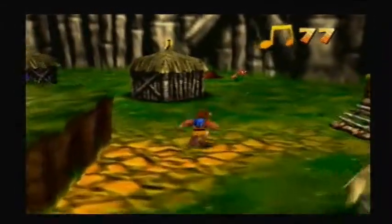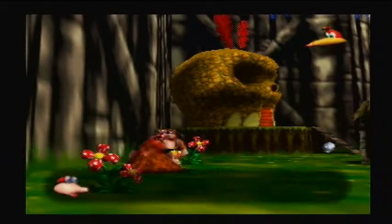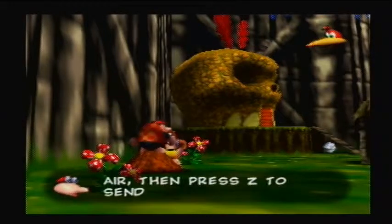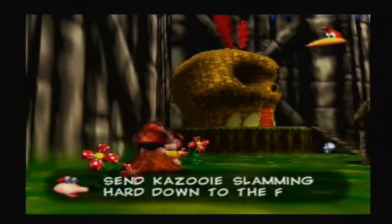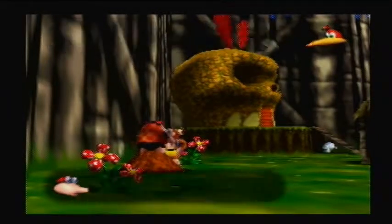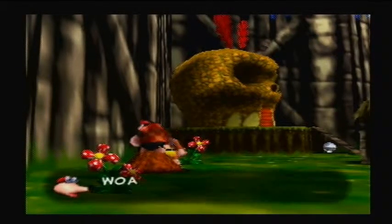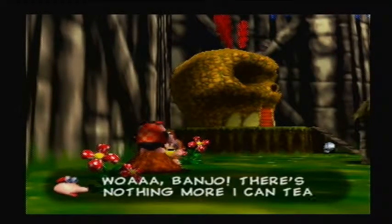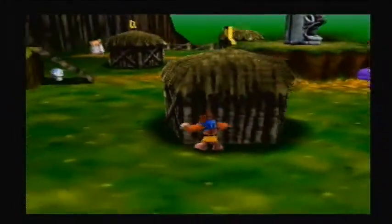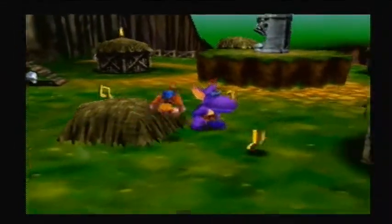I think this is where you learn the ground pound for this game. I call this the Beak Buster. Jump into the air, then press Z to send Kazooie slamming hard down to the floor. I don't like the sound of that, Banjo. Get used to it — you'll be using it a lot. That's the Beak Buster.